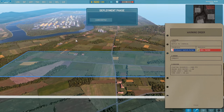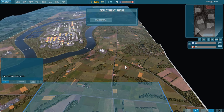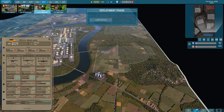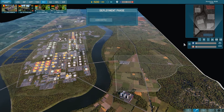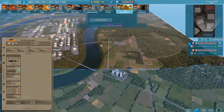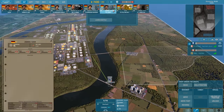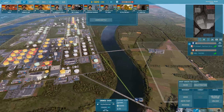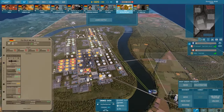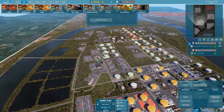Hello everyone and welcome back to some Warno ranked games. We're gonna run the second Panzer Karte division that we had a look at in the last deck deep dive, let's see how it goes. It's a division I quite enjoy lately and we will try to do our best here against 5th Blind A, which since the changes to autocannons has dropped a good bit, but it's still one of the best decks out there, so it's not gonna be easy.